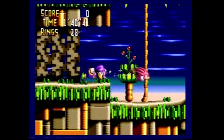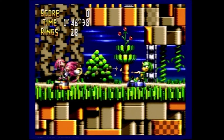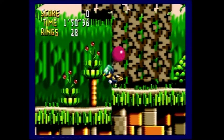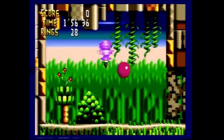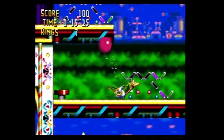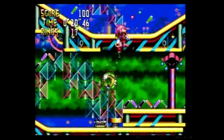Even though the game features Knuckles, you don't have to use him. During the game you can use a claw game to pick a partner. The different characters all have unique qualities: Knuckles can glide and climb walls, Vector the Crocodile can power boost in midair and climb walls, Mighty the Armadillo can slide down and kick off walls, Charmy Bee flies and hovers instead of jumping, and Espio can run on walls and ceilings.